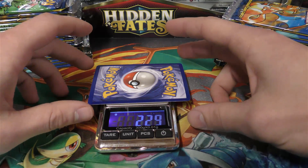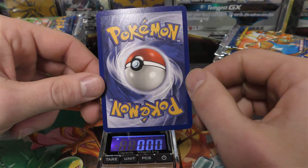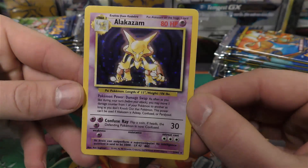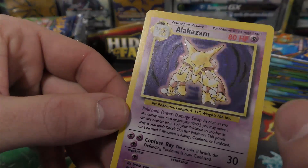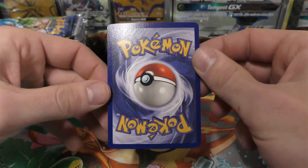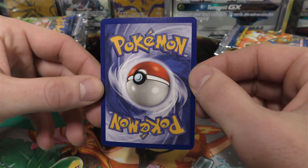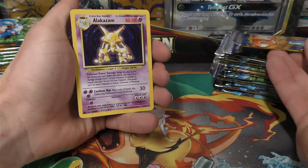The holographic card weighs 2.29 grams — that's the real difference between a light and heavy pack. Adding that roughly 0.45 grams over a non-holo is basically where you get that weight bump. Without further ado, let's reveal the holo — I'm tilting it up face down first. The centering is good, no white around the edges... it's Alakazam! Beautiful condition. It looks like they did extra printing along the edges so there's no chipping at all. The backside looks great quality too.